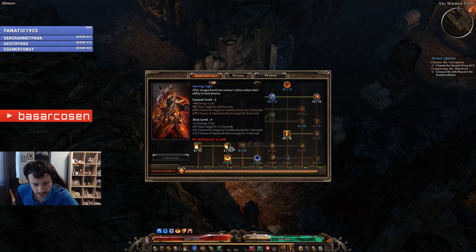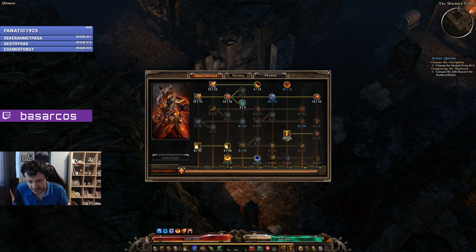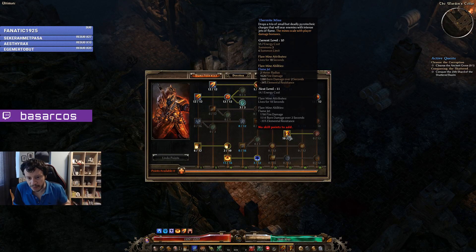We invest points in Flashbang because it reduces the target's defensive ability so we can crit more. The Searing Light passive allows us to fumble their attacks — they will miss or do less damage. Termite Mine gives them minus elemental resistance.